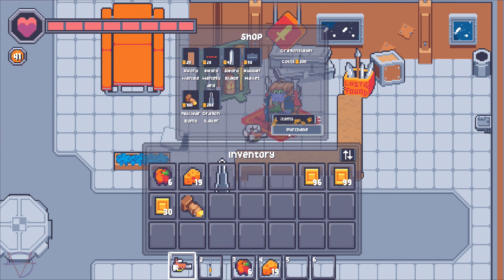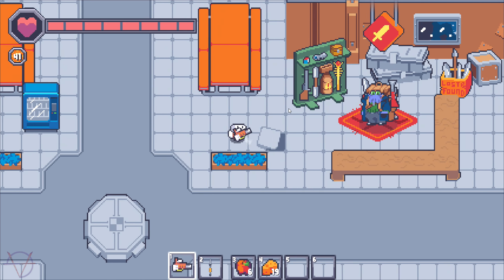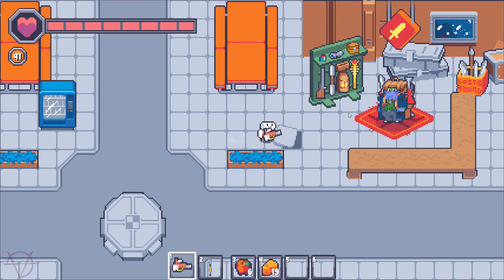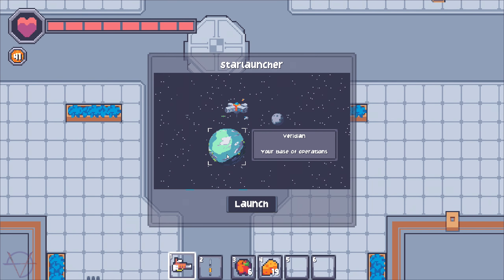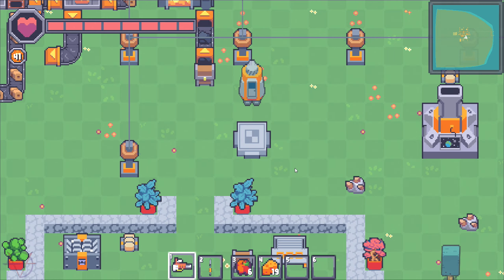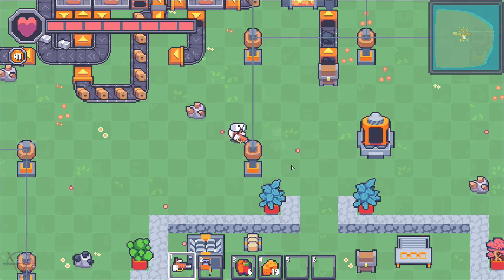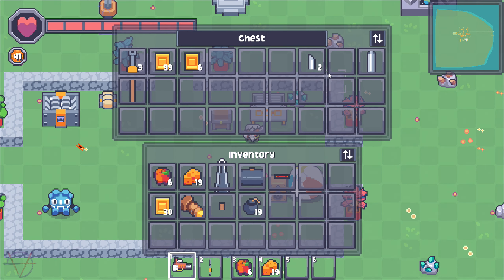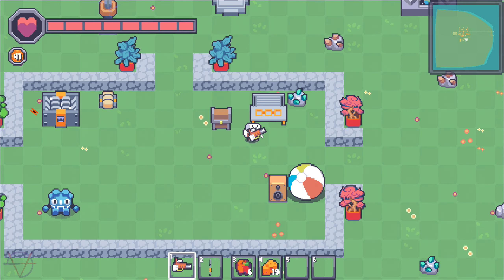Hello! I would like to buy a nuke, a dragon slayer, a rubber mallet, a sword blade, hand guard, and sword handle — and that's everything I need and everything I can buy. Let's go back to base and construct the best weapon possible. Oh, I forgot about the bombs — 19 bombs.